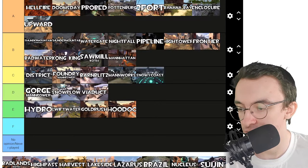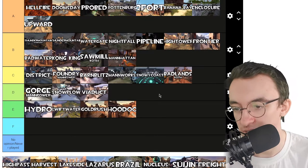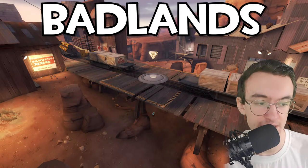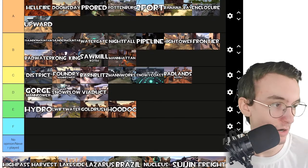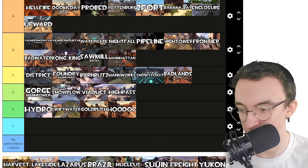King of the Hill Badlands — that one's a C tier map. I didn't know what it was but now I'm seeing pictures of it and I know which one it is, and it's okay. High Pass — I don't know this map. Oh, it's that one. Yeah, that one's a D tier map. I ain't about that.